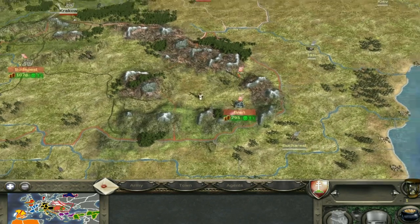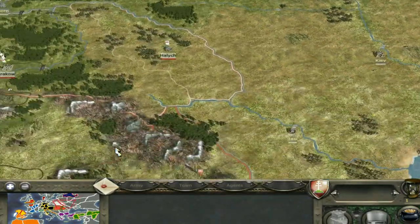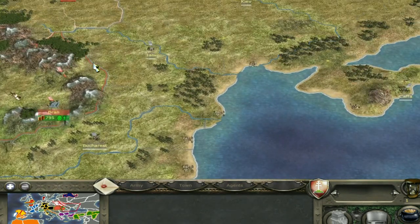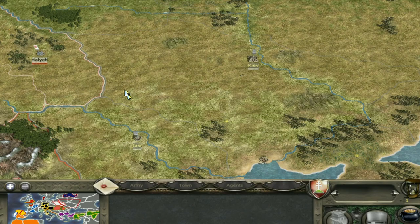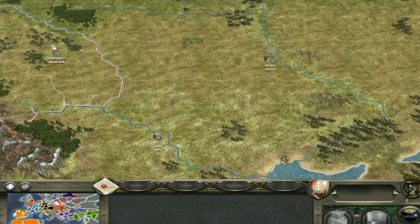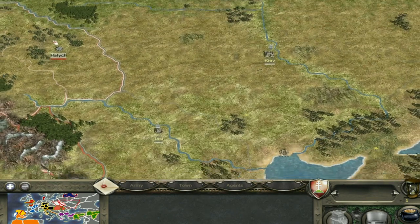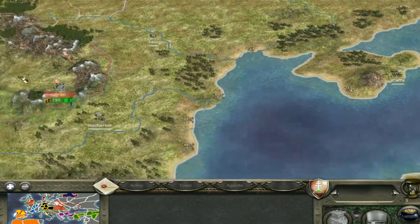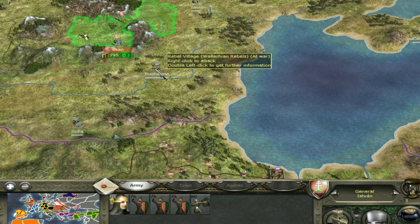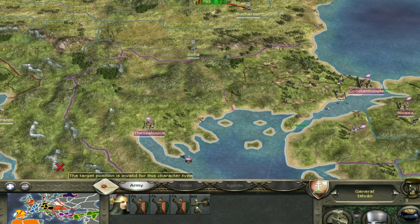You have Bucharest right here and Yassi to the east. I wouldn't go as far as Kiev — let the Poles and Russians fight over that. If you start going for rebel territory up north, you'll probably draw Poland into war, which you don't want. Let them fight the Danish, Russians, and Holy Roman Empire. Yassi is probably a good idea; Kaffa maybe. But my priority would be Bucharest, since it's right there, and then push toward Sofia before the Byzantines get there.